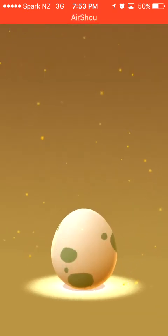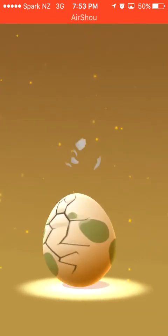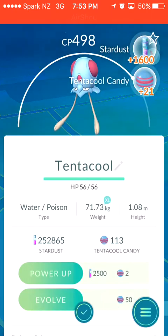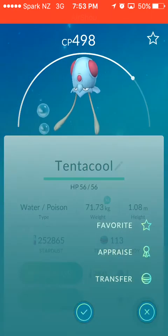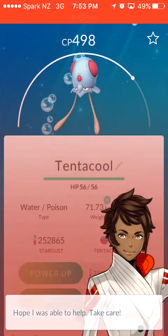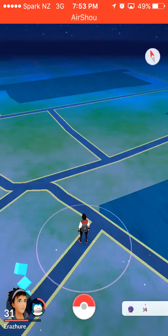Number 8 — this is the last one: Tentacool. That was the most uncool bunch I've hatched. HP — another HP monster. Alright, I'll just keep him.